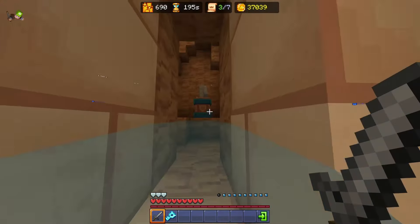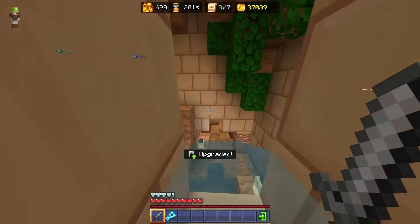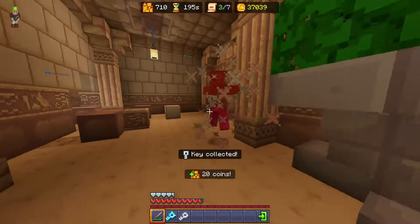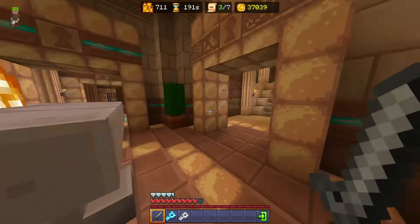Another tip here: jump up on a block to swim up higher in this section, because water swimming in Bedrock is just really abysmally slow. It's best to spend a moment hopping up on that block because it'll cut down the overall time.